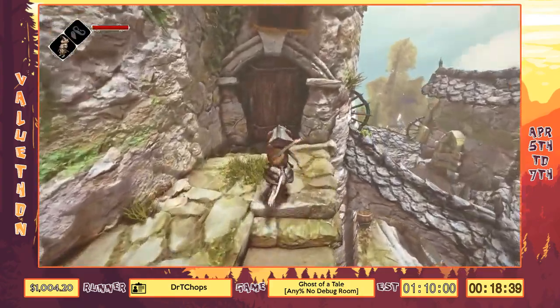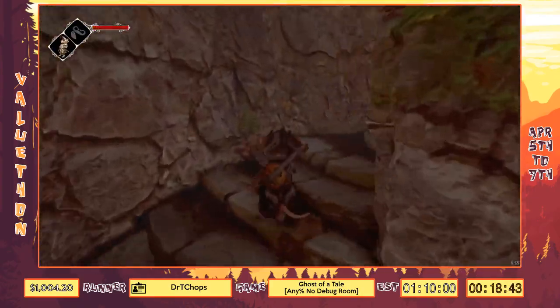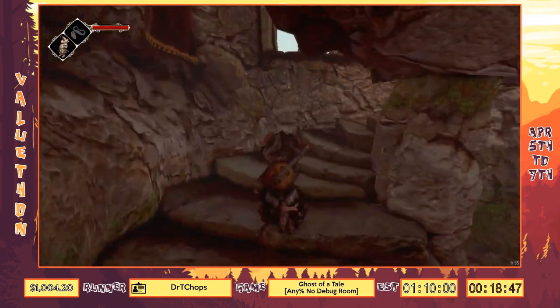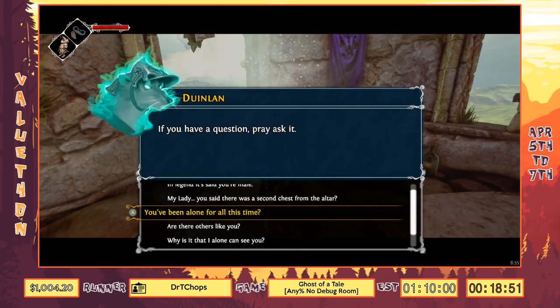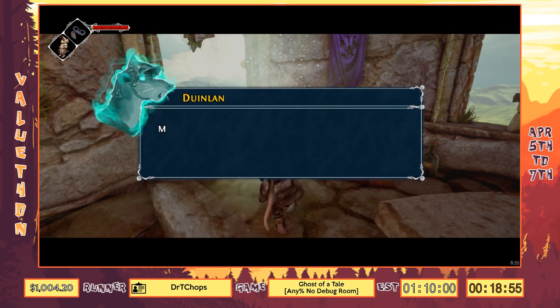He tells us to go down into the catacombs and get a ring. I say, 'Hey, I already have the ring,' and he's like, 'Wow you're amazing.' Then he has to go find some more rings, so we have to ask the ghost where the other ring went.